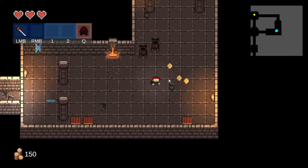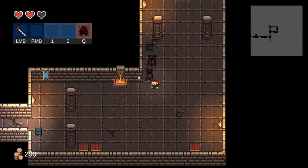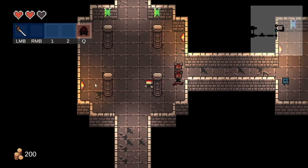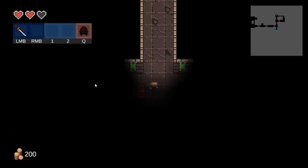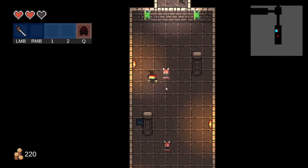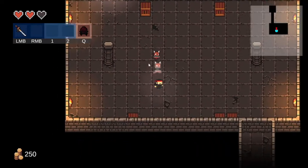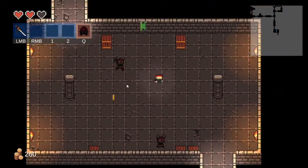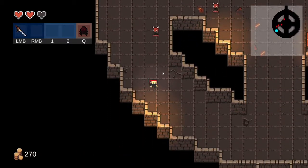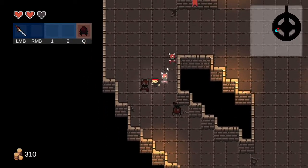Die! Oh, I almost got attacked. Blue little apple, die! Why can I not use this to heal myself? I miss a heart. Another one of you trying to be cool — and this red one is just trying to look funny at me. I like the music, it's nice. Die! More red ones, okay — seem to be a lot, but they get stuck behind each other. Is that intentional or not?